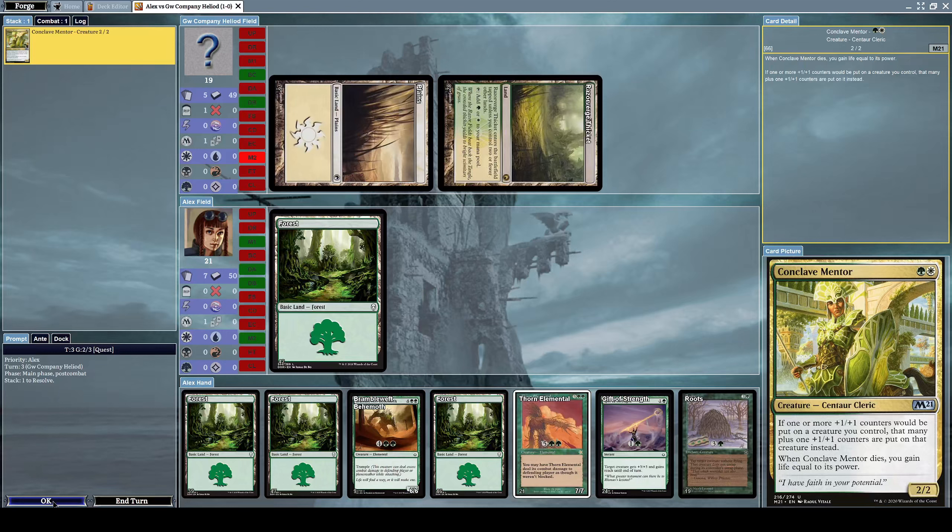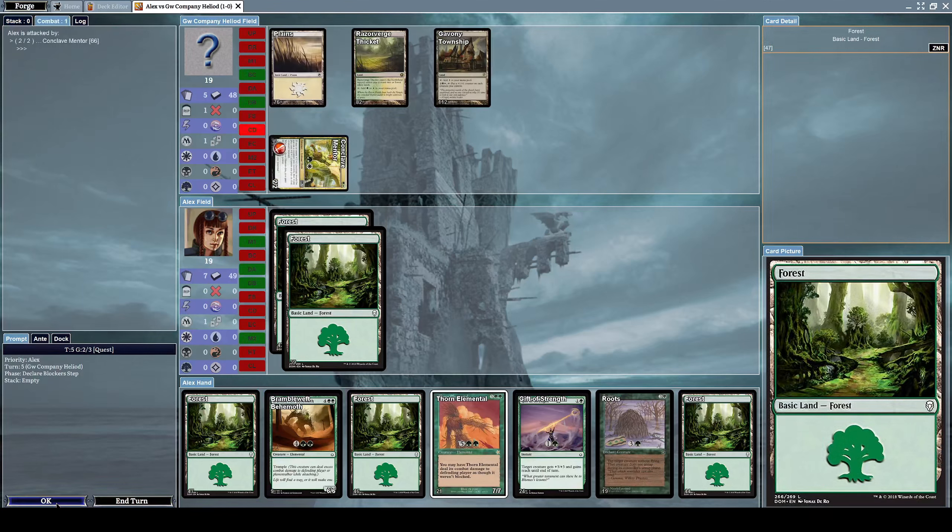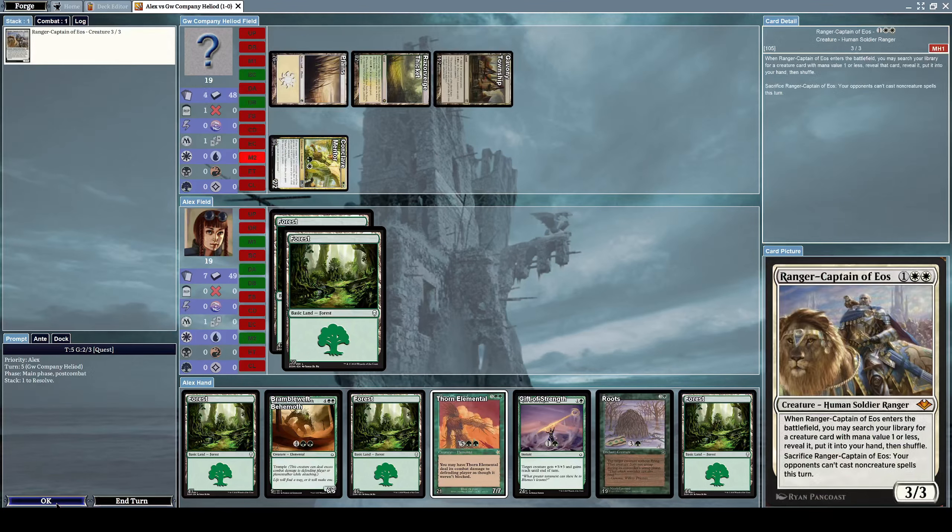When Conclave Mentor dies, you gain life equal to its power. Let's not do anything this turn because we don't have anything to do just yet. He's attacking me with his Conclave Mentor and now he's summoning a Ranger Captain of Eos.